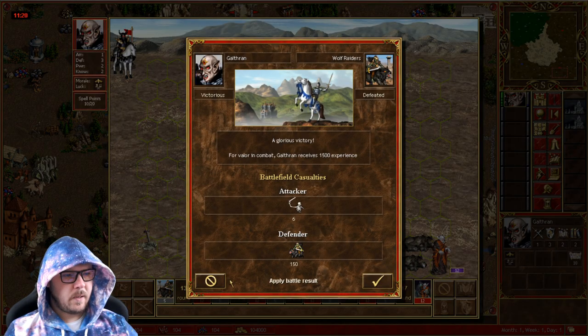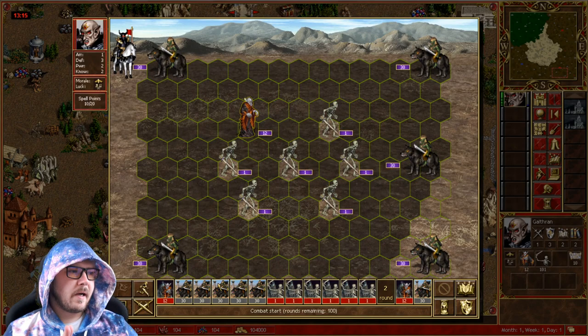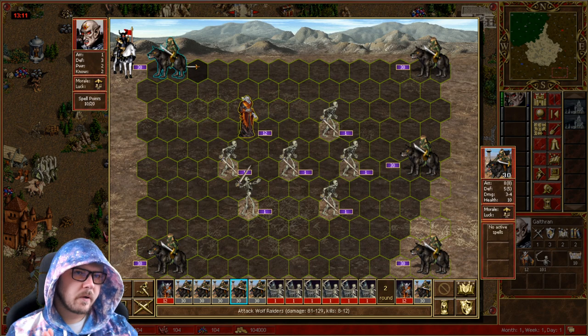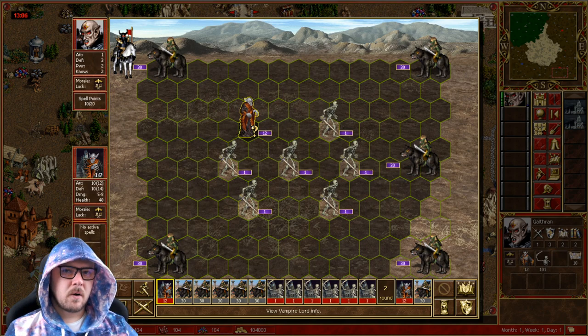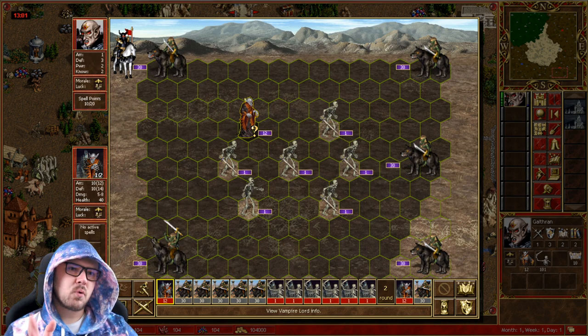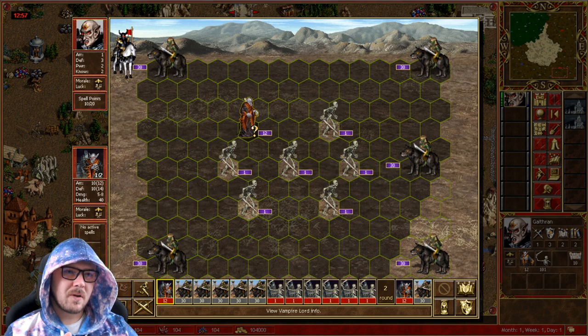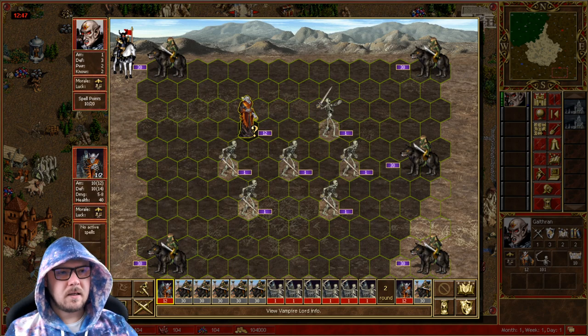So now I will just talk you guys through this fight. First of all, we do have an anti-morale artifact here. If you are going into a maxi picket, I definitely would suggest having an anti-morale artifact because the Wolf Raiders hit really hard. If they morale and get a free shot on you, especially when you're not retaliating, you can easily die here. So for the maxi pickets, this is a bit of a tricky fight — I do recommend having an anti-morale artifact.